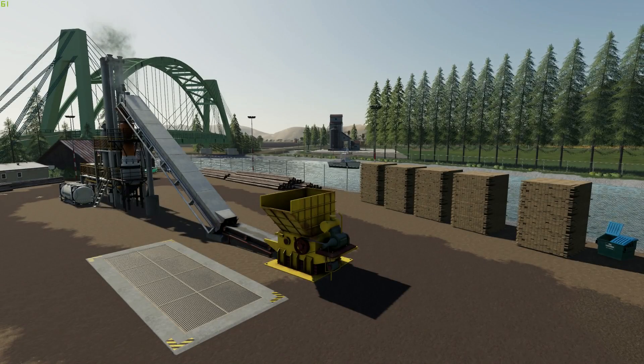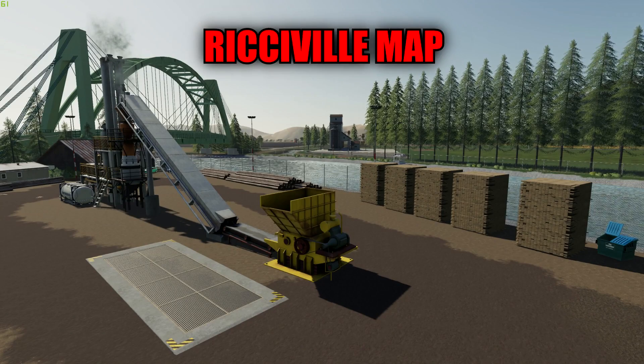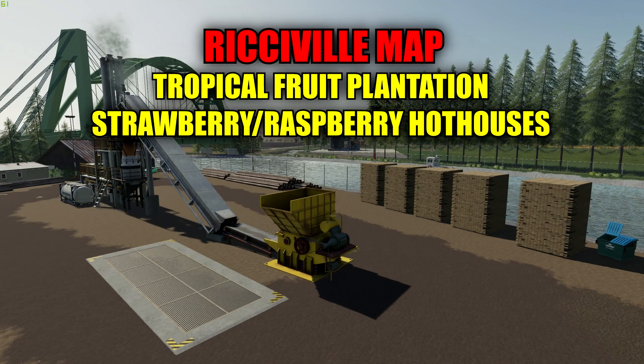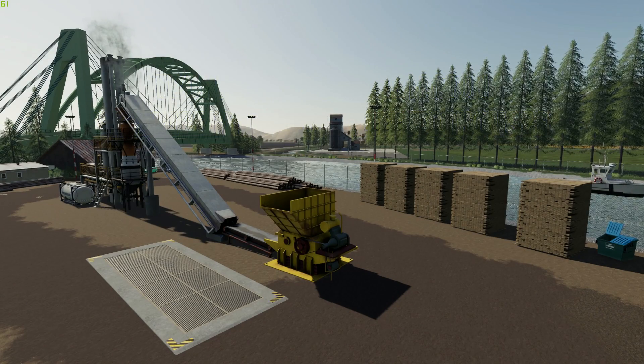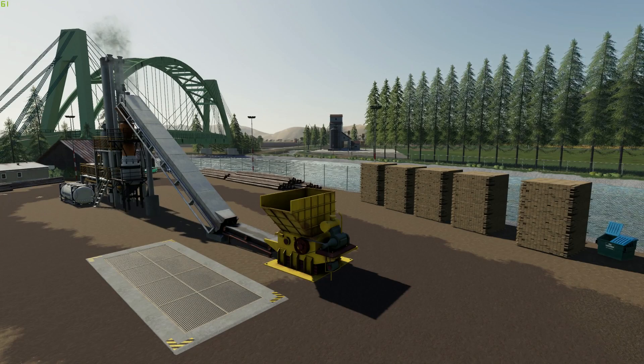Hello there everyone, and welcome back for another mod review. Today we're going to be continuing on with the showcases and reviews of the placeable factories for the Richieville map. We're going to be taking a look at the Tropical Fruit Plantation and the Strawberry Raspberry Hothouses by Oman102. I'm going to explain a few things regarding these mods, go over to the shop and check out some of the specs, then set a few things up and show you just how this works.